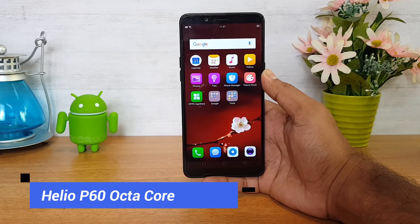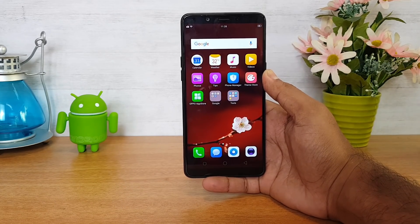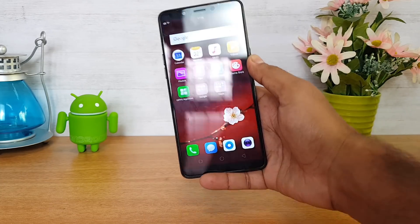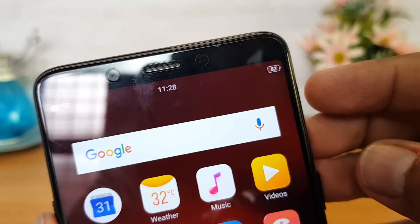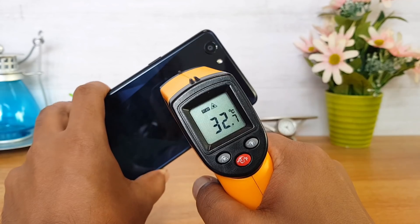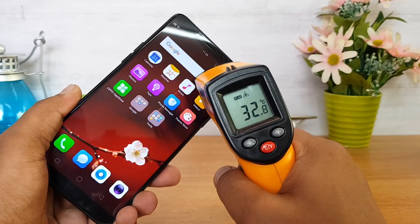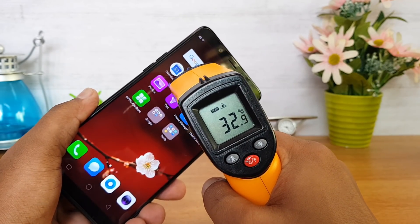We'll play three games — Asphalt 8 Airborne, Modern Combat, and PUBG Mobile — and see how good the experience is. We'll also check battery drain and heating after intensive gaming. Before we start, the battery is at 82% and the temperature on the rear panel is 32.8°C. On the display it's also around 32.7–32.8°C, so less than 33 degrees. Now let's get started with the gaming.